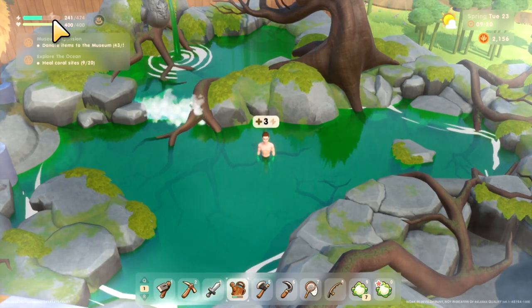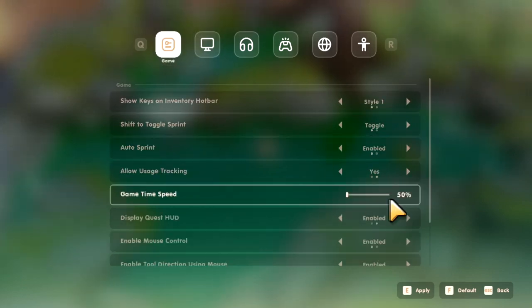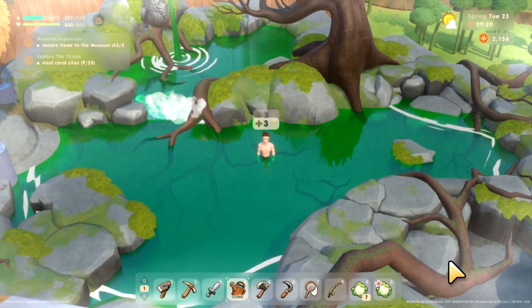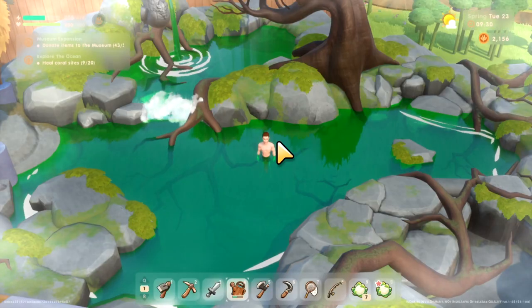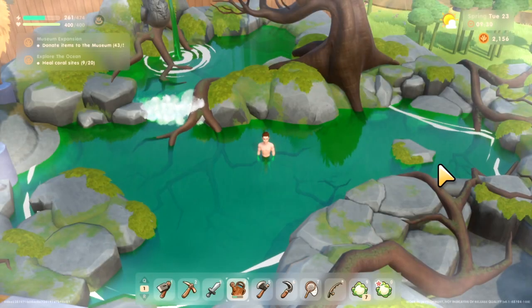Also, remember to go to your settings and change the game to 50% game time speed. If you put it back to 100%, it doesn't go any faster — you're just wasting time. So go to your settings, bring it to 50%, and you won't lose as much time while sitting there getting your energy back.